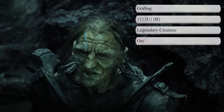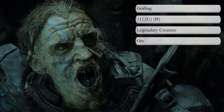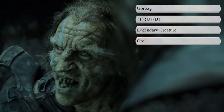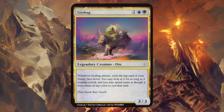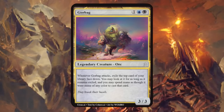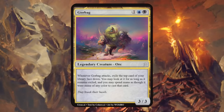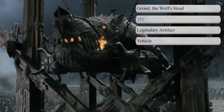Next up is Gorbag, an intelligent and crafty orc, captain of Cirith Ungol, famous for capturing Frodo. Since he's slightly more intelligent than the average orc, I've made him blue as well. Gorbag is a 3/3 saying whenever Gorbag attacks, exile the top card of your library face down — you may look at it for as long as it remains exiled, and you may spend mana as though it were mana of any color to cast that card. It's almost like drawing a card but not quite, since it says cast instead of play, meaning we can't play lands from exile — so it's not strictly better than Faramir in that regard, which is nice.